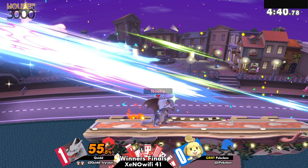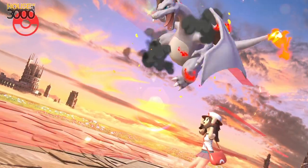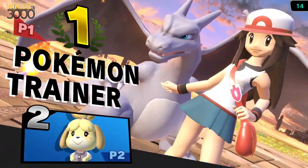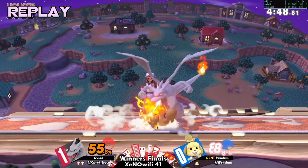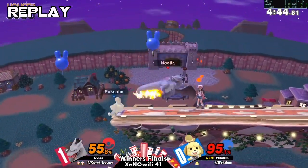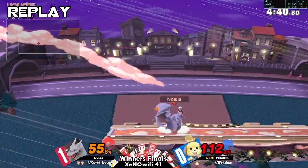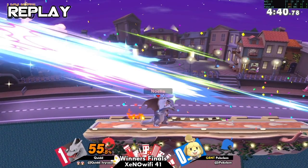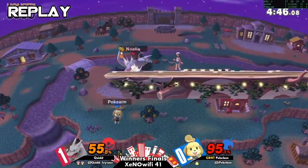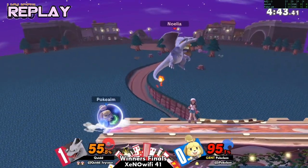Characters like Charizard just literally threaten you when you have your back to the ledge — they just have so many options. Literally just you as a Charizard player turning your back to them is just threatening so much. It's a back air — it doesn't really take much to just turn around and grab. And I love the fact that he exhausted all his jumps, landed back there, made it look like 'he's done, he's gonna have to grab at this point,' and just jumped again.